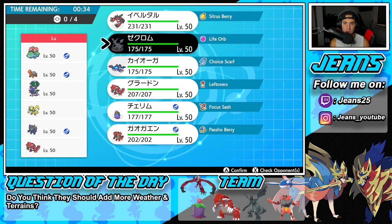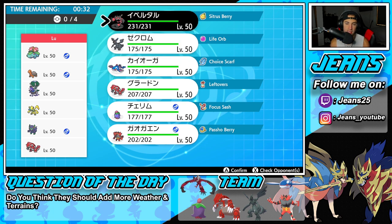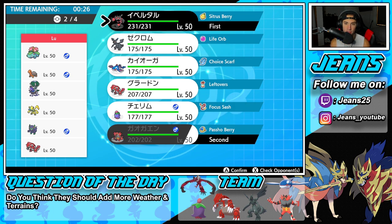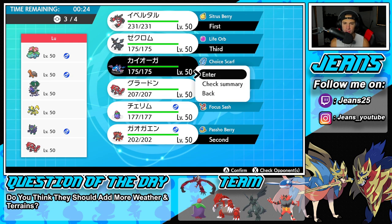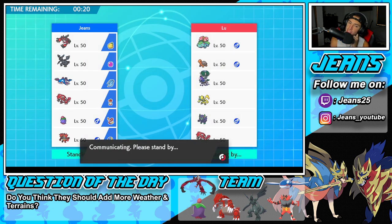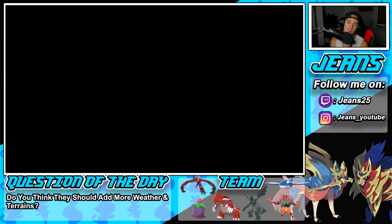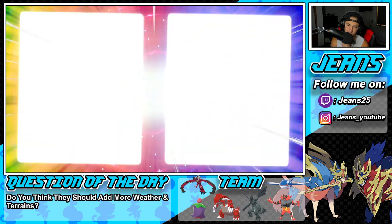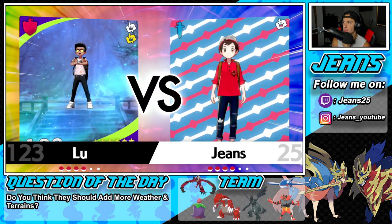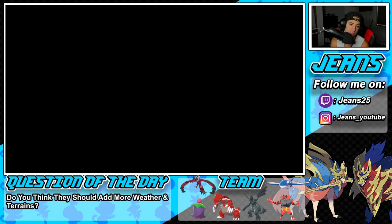I think we should go with Incineroar, Kyogre, Zekrom, and Yveltal. We have to get off Tailwind and some speed control. I'm going to lead the same team that worked last time. Hopefully he leads some physical attackers so Intimidate gets value. I'm going to try to pop a Tailwind right away — lovely little Tailwind for speed control, that could be really really good for us.